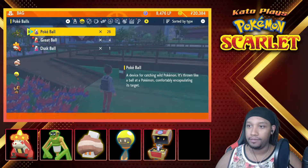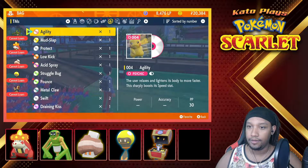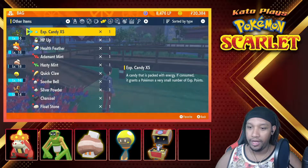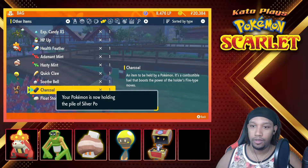We did not give items. Let me check the items I can give you. Silver Powder goes to Harriet. Charcoal is gonna go to Scovillain.